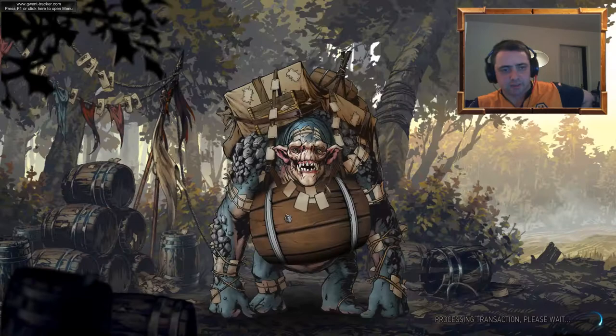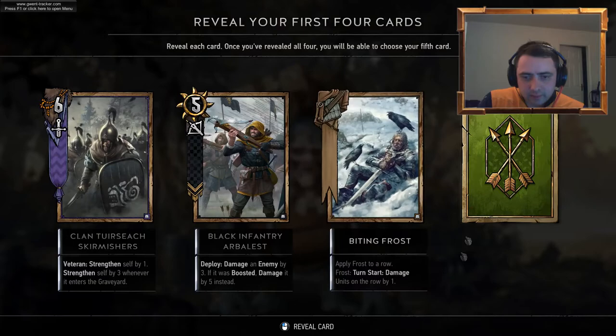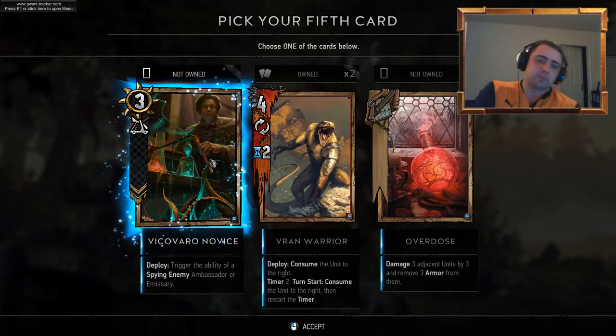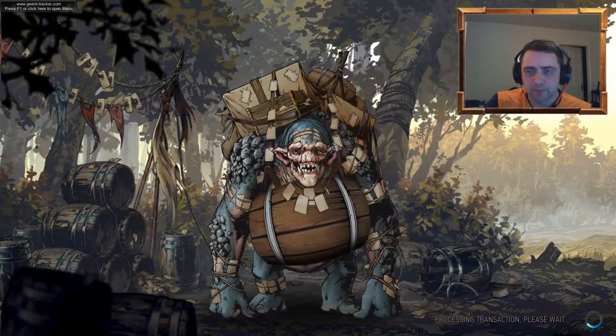Opening the next keg — come on, we haven't seen any gold yet, we must be due one. Biting Frost. We're getting some duplicates already. What's a flick of our own novice — trigger the ability of a spying enemy. I think we've got a few spying cards already. Let's go for this — gives us some more options.